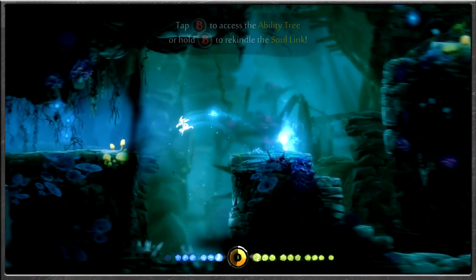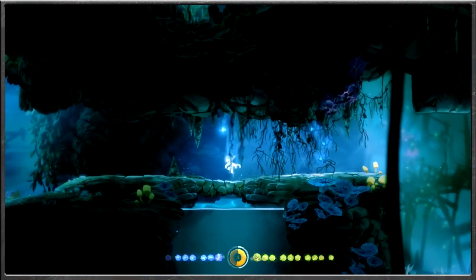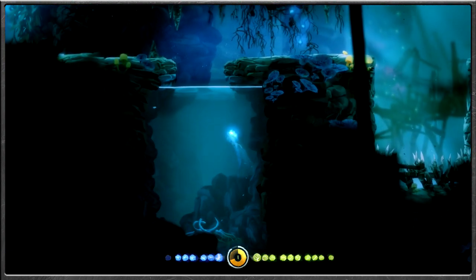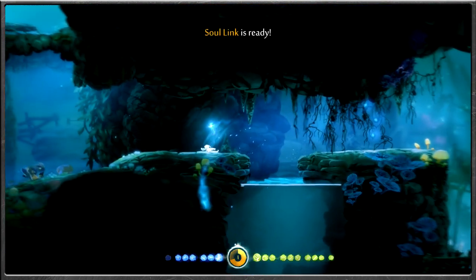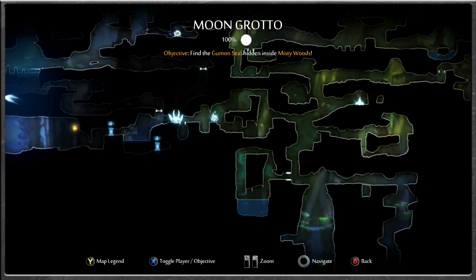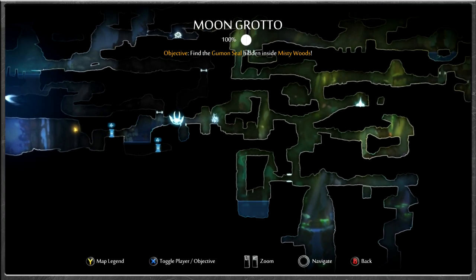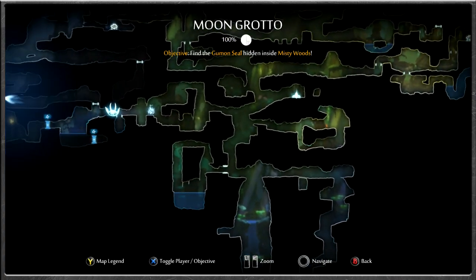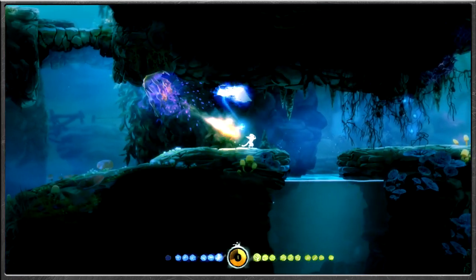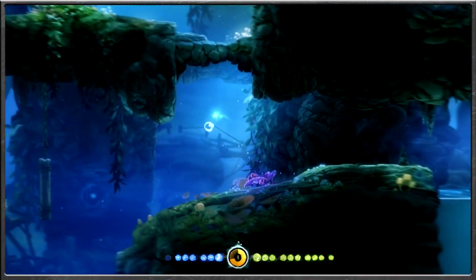We're about to get ourselves another little bit of secret experience. Things were definitely going bad there but experience gained — not so bad. Soul Link is ready, another area checked out. That is 100% for the Moon Grotto as well, so now we have every single collectible there and don't have to revisit. We're being thorough, basically getting rid of backtracking later on.